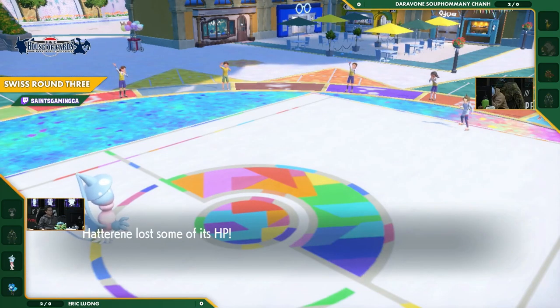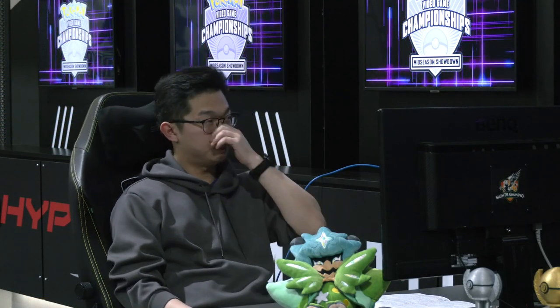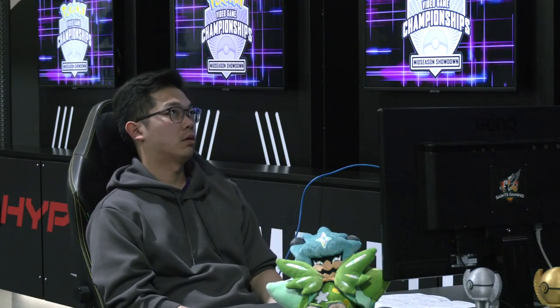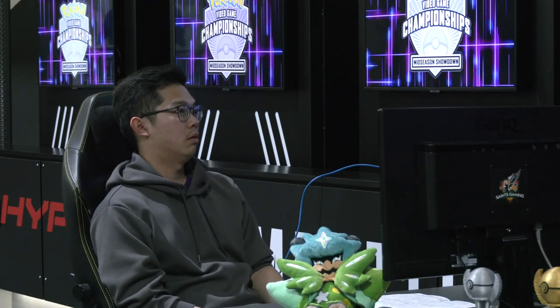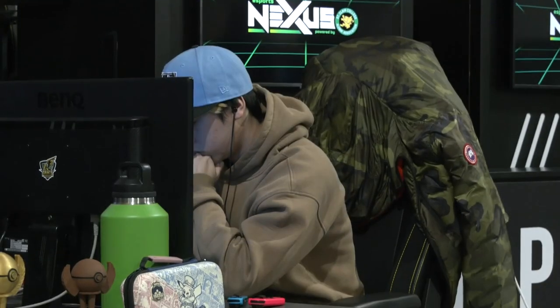If you're Daravone, what do you do to change up your team going into the second match? I don't know — you don't really have anything to answer that Hatterene, and you were just not prepared to go up against these Psychic types. The only thing you have is Sucker Punch on Urshifu Single Strike. You also have Wicked Blow, but you have to be careful with that Urshifu there.